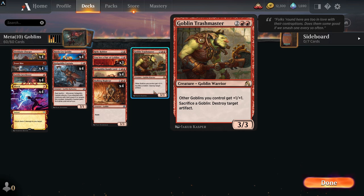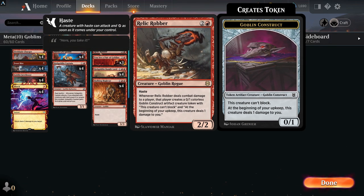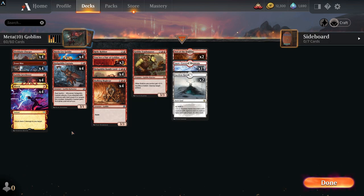If you've got Goblin Bandit Lord on the field, those tokens won't be 1/1s — they'll be 2/2s. The deck also runs Goblin Trashmaster as an Arena card to give your goblins an extra bump and make them bigger. Relic Robber is in there as a one-of — giving them that 0/1 token can really hurt sometimes. Hulking Bugbear — 'old huggy bear' is one of my faves — is a 3/3 with haste, and with Goblin Bandit Lord it could be attacking as a 5/5 with haste for three mana.